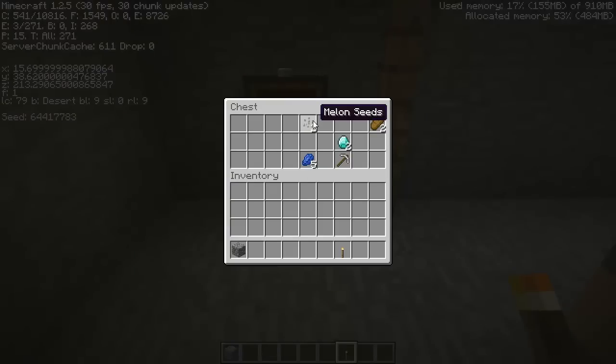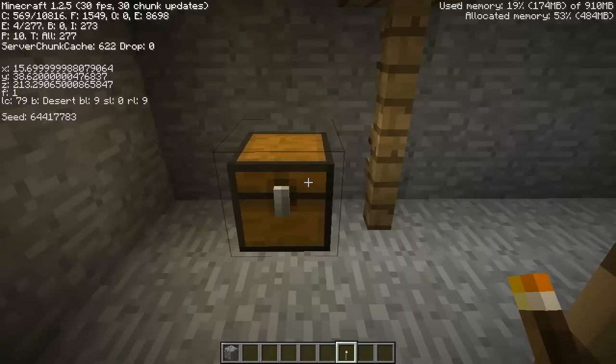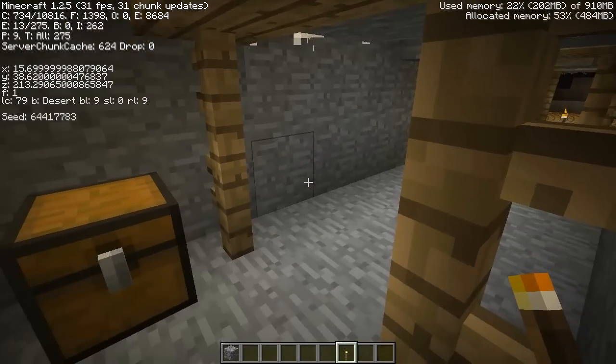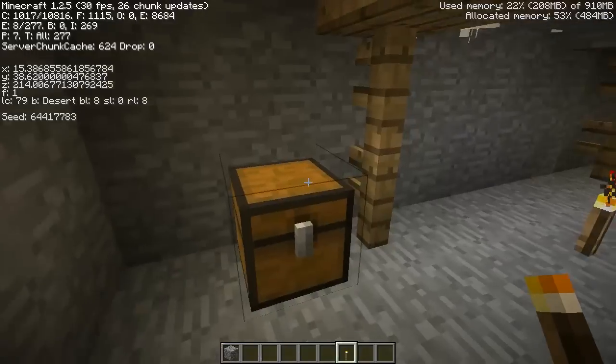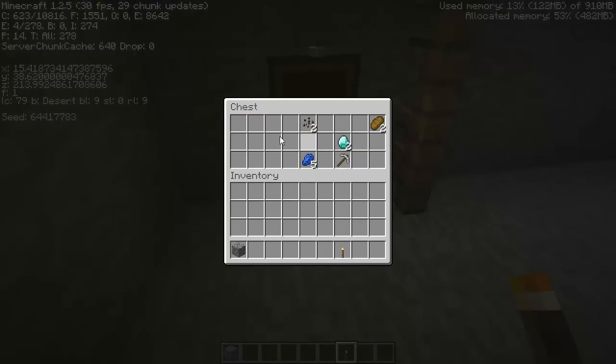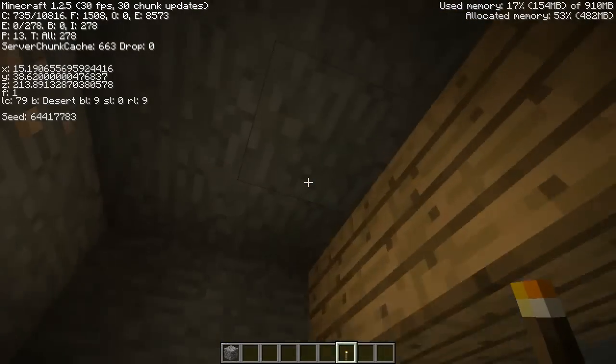This is a win-win chest right here, found at X of 15, Y of 38, and Z of 213. If you successfully get into this abandoned mineshaft without getting killed by the poisonous spiders, and you grab the diamonds from the village, you're going to be sitting pretty in about 10 minutes with seven diamonds and a melon farm — which is kind of cool — plus an iron pickaxe and you already got iron leggings and an iron sword from the village.